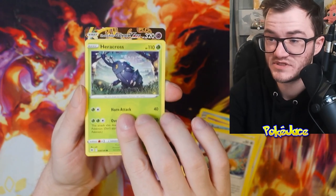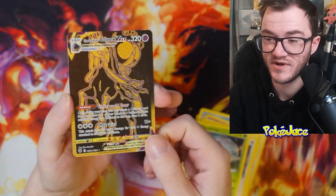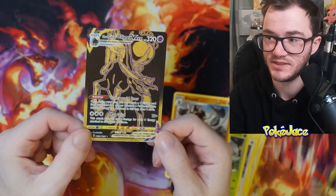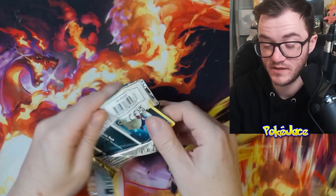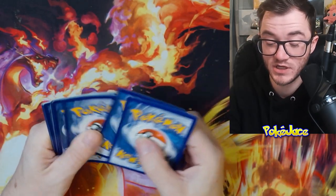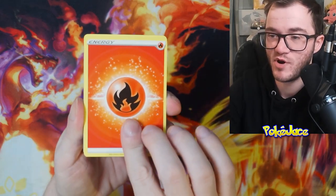Oh, there is something here! We have the Shadow Rider Calyrex VMAX — we hit gold! And then we have the Cleaver Non-Holo. Astral Radiance giving us some goodies. I'm after the Dialga and the Palkia — they're the two I really want from this set. I haven't really opened up much Astral Radiance for myself. It'll be quite interesting to see if we can get some real big goodies.